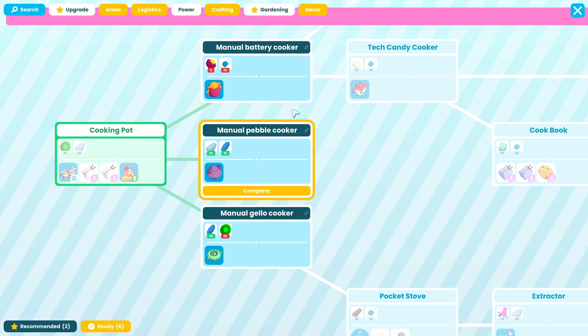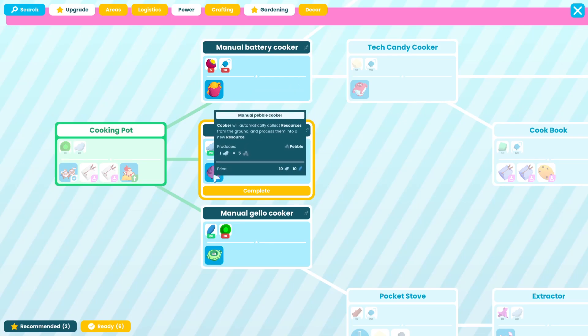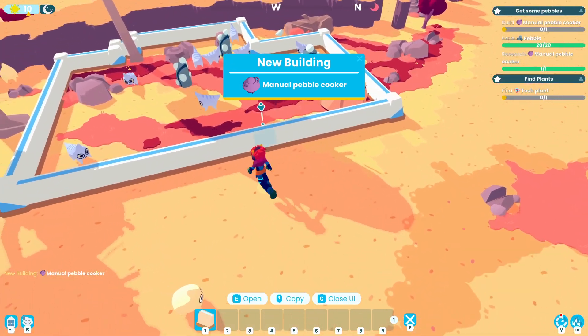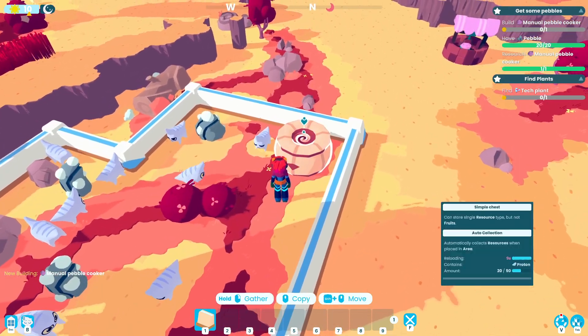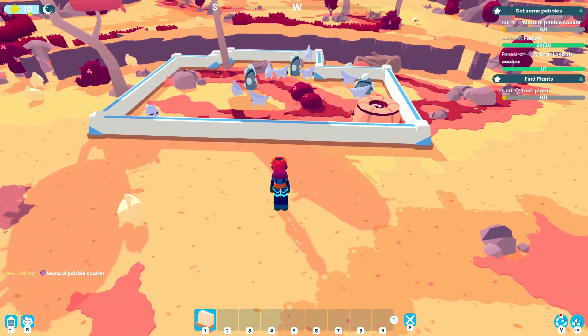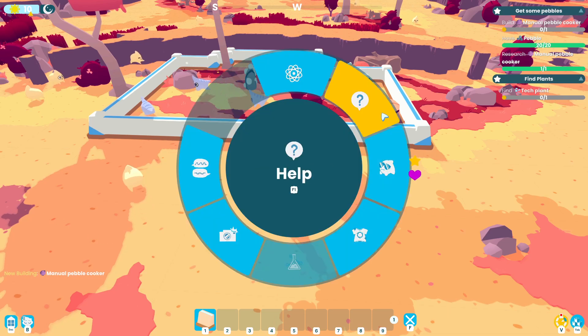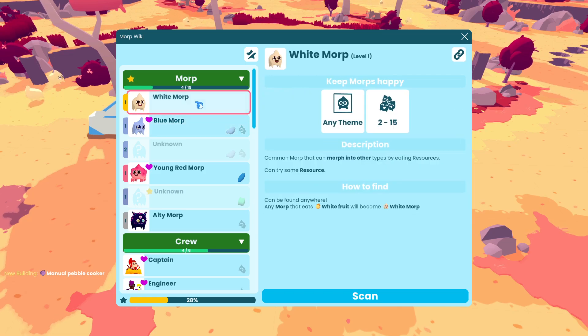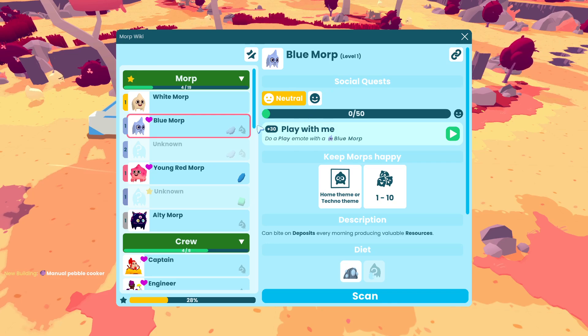Let's go back into tech and research the manual pebble cooker. It'll automatically collect resources from the ground and process them — one proton gives five pebbles. There's also a social quest for morps: do a play emote with a blue morp, and do a pet emote with a young red morp. The heart icons mean they have quests for us.